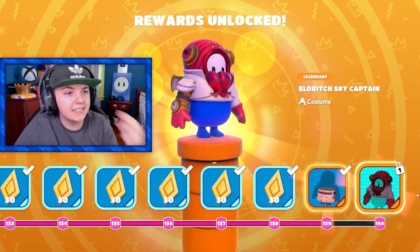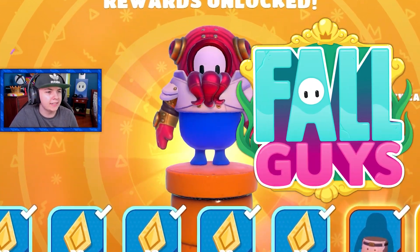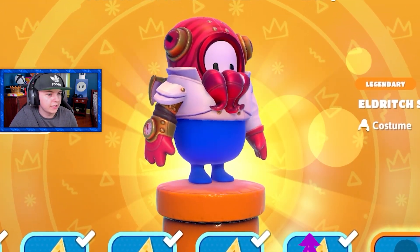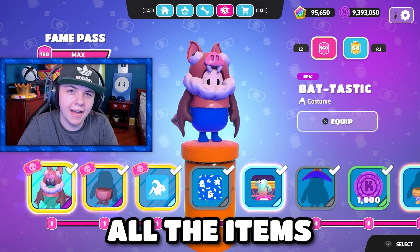We bought every single tier in the fame pass. This last skin kind of looks like an SS3 skin — it looks like some kind of squid. It would be fitting for an underwater theme. Eldritch Sky Captain. All right, now let's check out all the items.